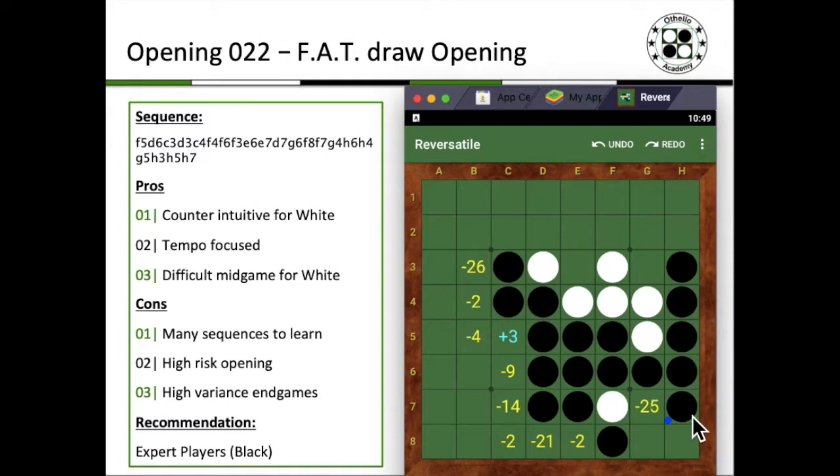With black capturing H7, that actually kickstarts the FAT draw opening. The sequences that follow are counter-intuitive for white — very tempo-focused, with a very difficult mid-game for white. Even for black, there are so many sequences to learn in terms of shutting down all the excess. You can see it's an opening that is very black-dominated in terms of the number of discs at the start.